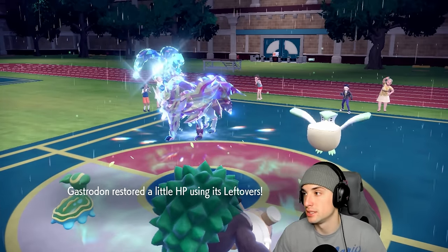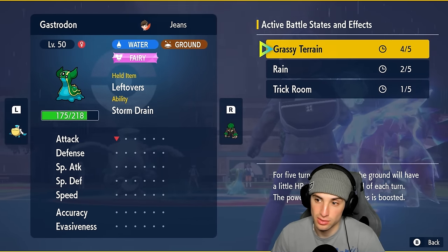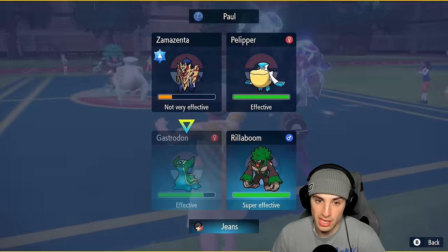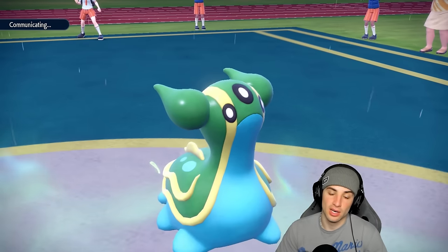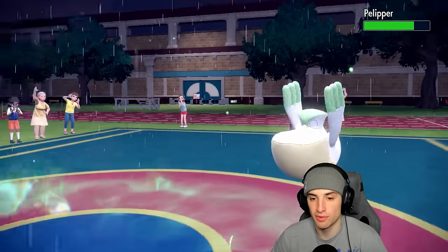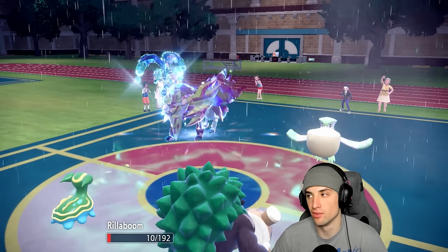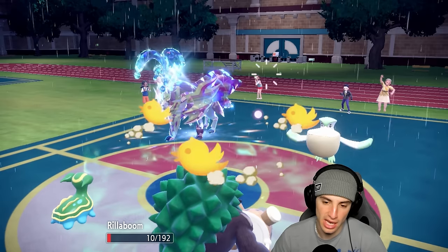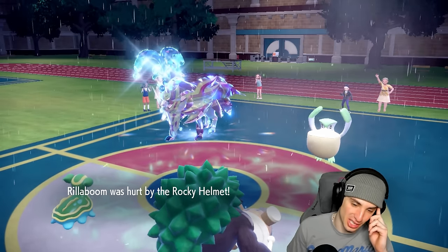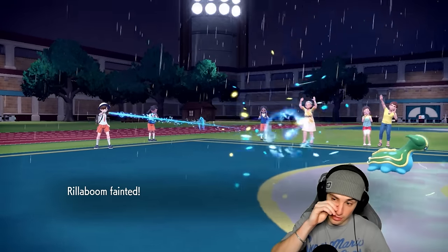I'd rather Grassy Glide but I think they swap Zamazenta — most sense to swap it out. I double down to Pelipper. Grassy Surge and Leftovers give back a nice chunk of HP. I wood hammer and go into Gastrodon — Rillaboom tries for double protect. Ice Cream is gonna fly. Hurricane could KO me — can you survive this? You do! Wood Hammer lands — we get rid of Pelipper. Trick Room ending soon.